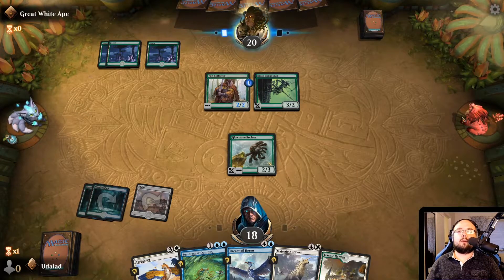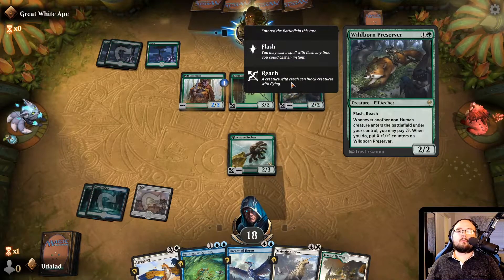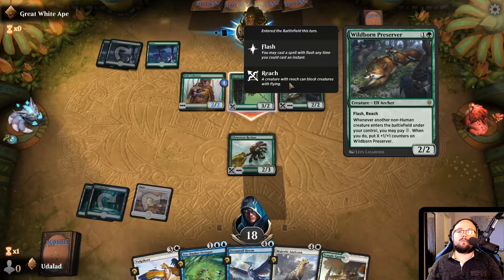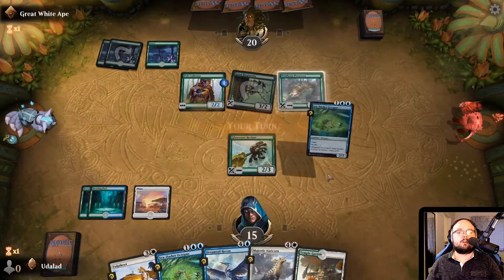Maybe an Elf Tribal? No, it's a weird one. Play that as a creature. Next turn we're probably going to shock ourselves to be able to mutate the Vulpiket onto the Glowstone Recluse — yeah, I think that is the solution. This Ikoria pet by the way — super cool, super cute. I like it. No blocks, I think we can take three damage — that's okay.